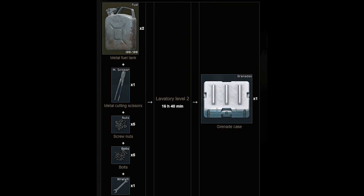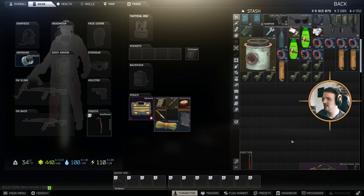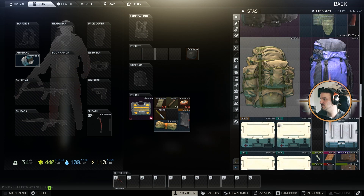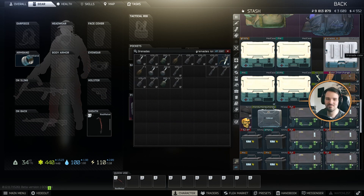I recommend you use up the fuel case before crafting. If you are killing so many raiders that you always fill up your pockets and you're getting more grenades than you're using, that's when you'd need more than one grenade case.